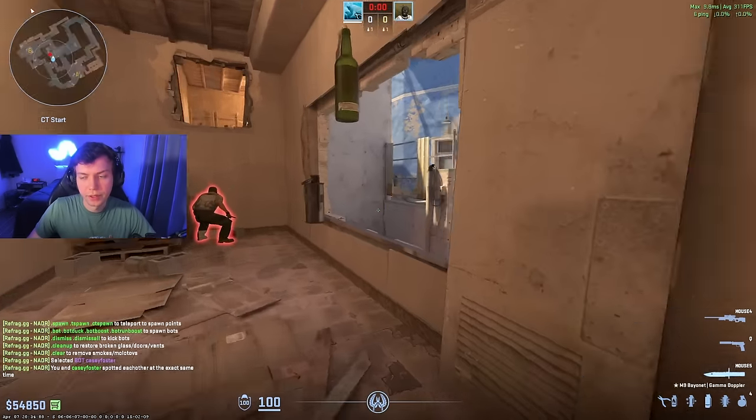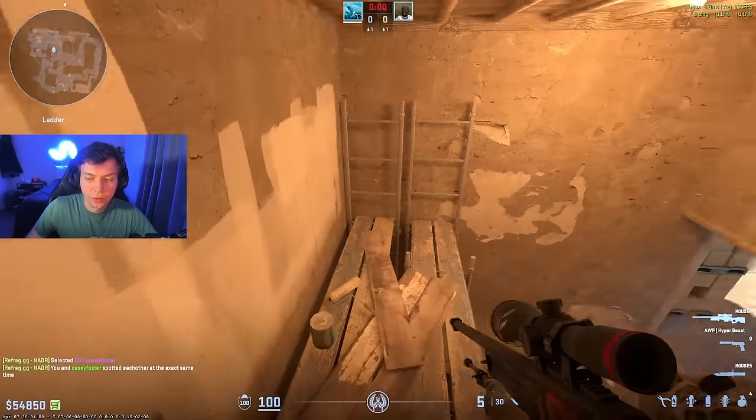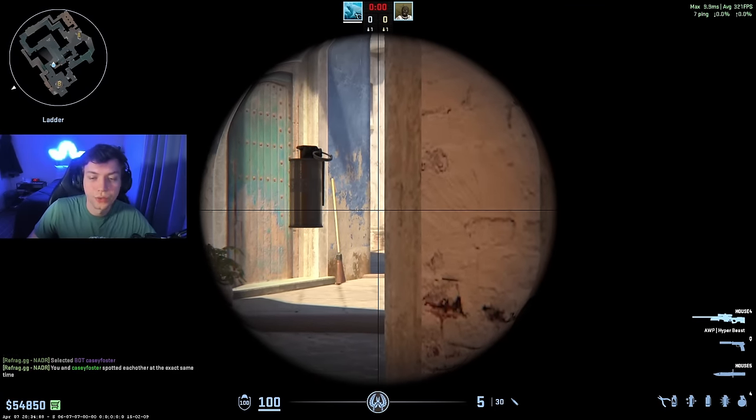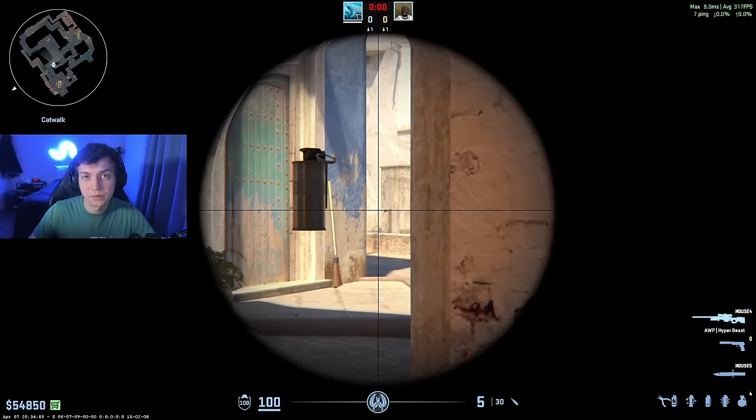Another pretty high percentage pick you can do in your pugs: have a guy start window with you, he comes over and jumps on his head, and once you come over towards ladder, you can post up on this angle. Because you got here so quick, the T's won't really expect it — you'll be able to pick him off on the cross that he thinks is safe, just because of this boost.